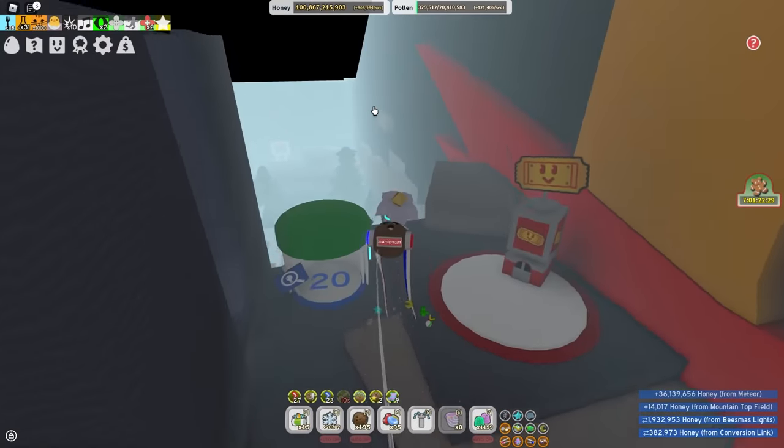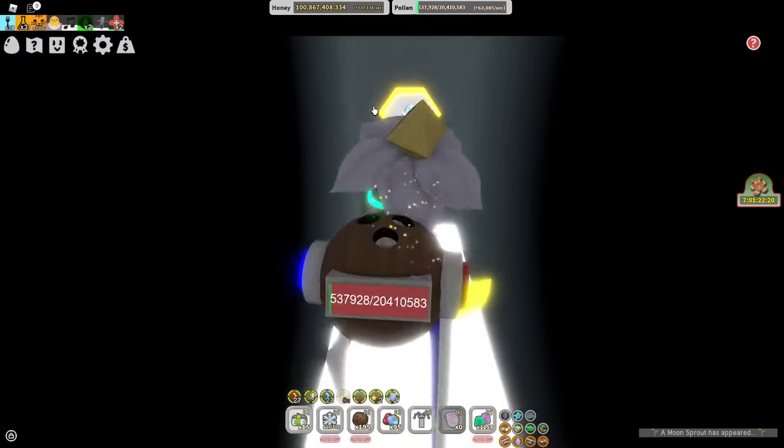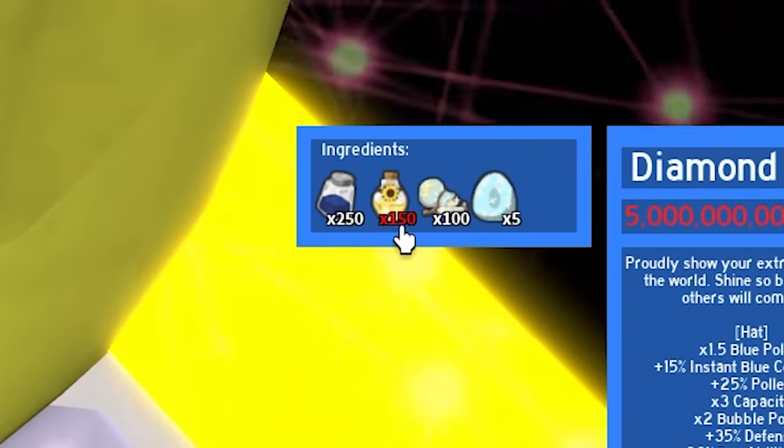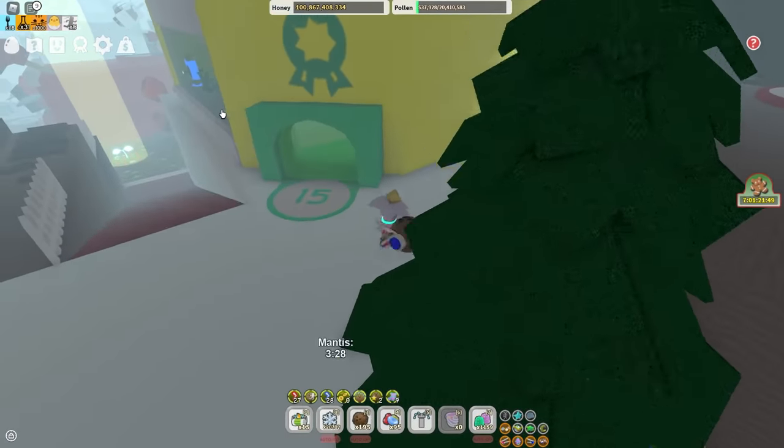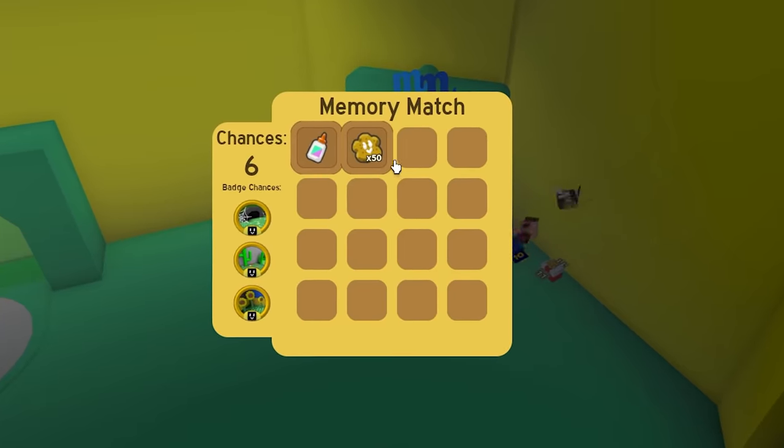Mythic Egg! So it is nighttime. Let's go check out the Diamond Mask. Please don't die on this stupid obby. Oh, I need 150 oil. I only have 94 oil. So I can't even get the Diamond Mask. Maybe I'll find some oil in here.